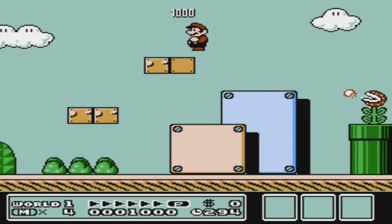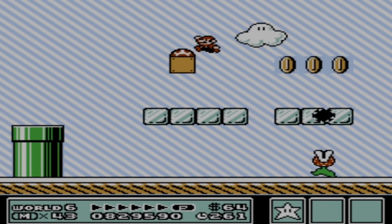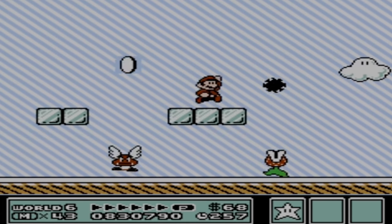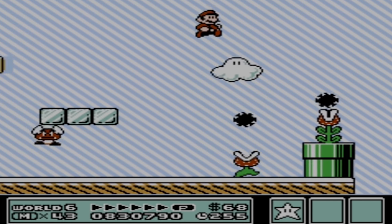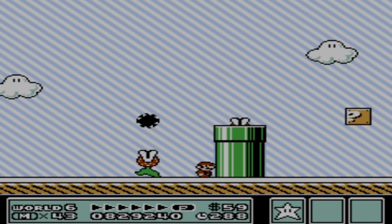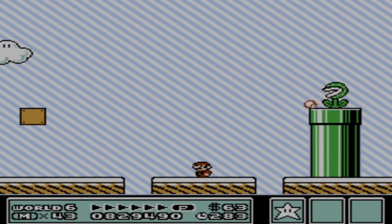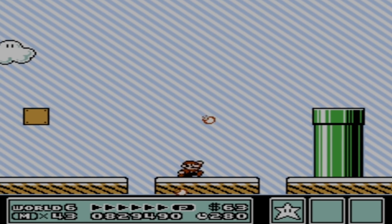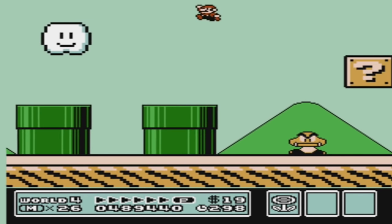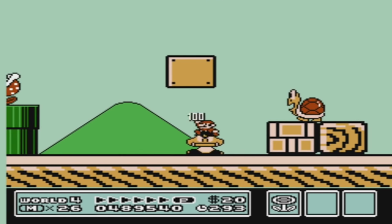The Fire Piranha Plant shoots fireballs at you, the Big Piranha Plant is simply a huge version, and Ptooie is a bit weird — a type of Piranha Plant that has the ability to walk, though some are stationed in pipes, and they shoot spiky balls out of their mouths. This version presents an even bigger challenge since you have to dodge the spiky balls. The same goes for the fire version, but this time you need to dodge fire. And the big one is just harder to jump over.